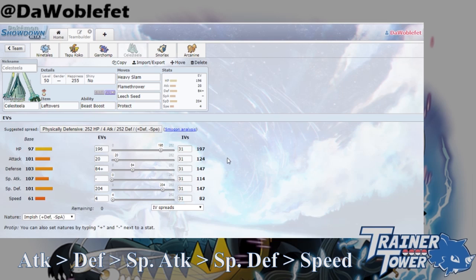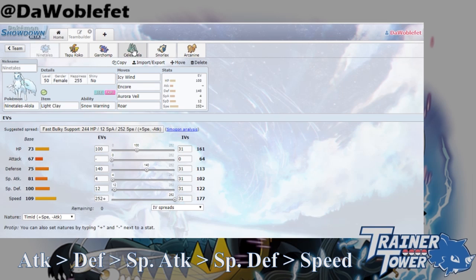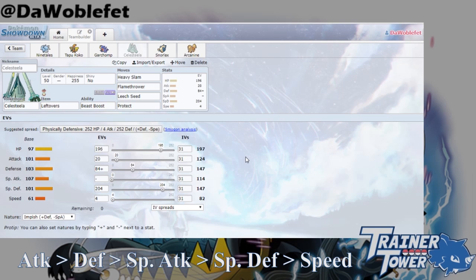Because defense comes before special defense in our Beast Boost order rule, I could be certain that Celesteela would always get a defense Beast Boost from taking a KO. This was especially useful for my team, as two of Intimidate, Aurora Veil, or the defense Beast Boost allowed Celesteela to beat standard Super Citrus Arcanine in a 1v1, which was enormously helpful.